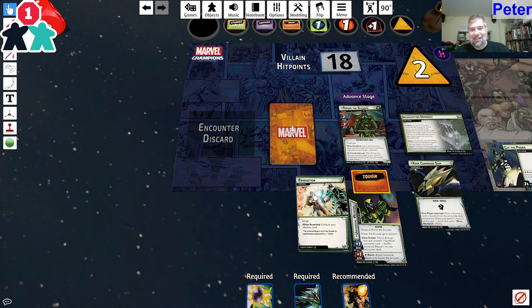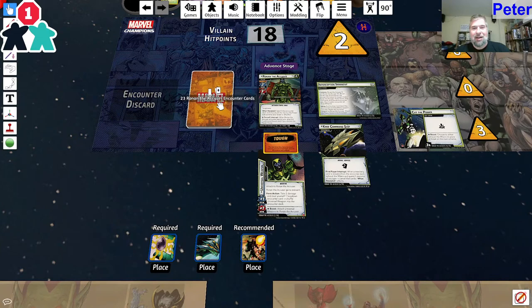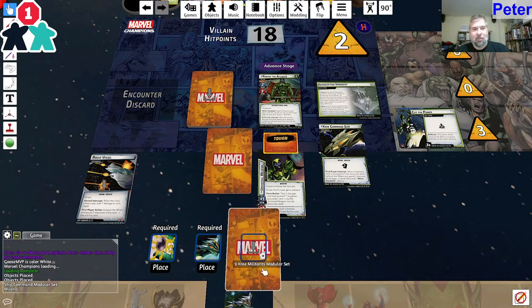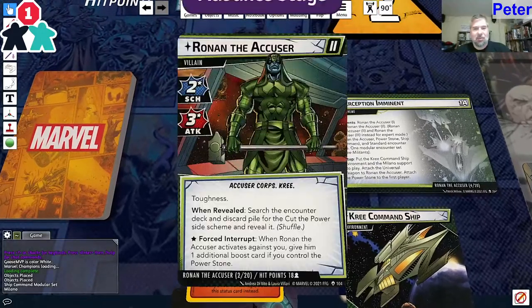Against my Cyclops leadership deck that has four leadership cards, none of which are allies. I'm going to place all the required ones here. Let's see how this goes. He starts with toughness. One revealed - searching the counter deck and discard pile for the Cut the Power side scheme and revealing it.